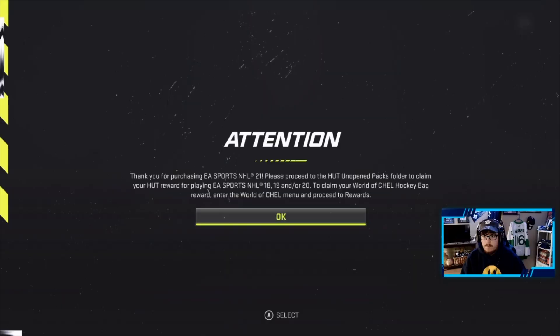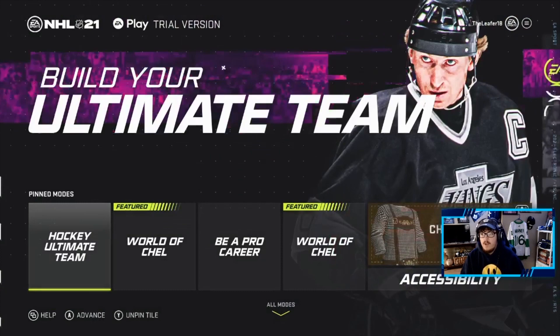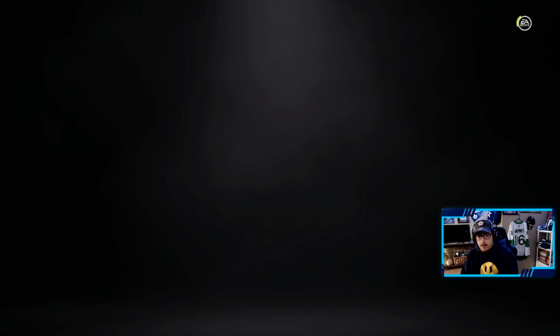We're gonna create our HUT team and have a huge pack opening this video, let's get it. We already have the attention notice — thank you for purchasing EA Sports NHL 21, please proceed to unopened packs and reclaim your HUT rewards for playing NHL 18, 19, and 20. Here we are, Hockey Ultimate Team with Gretzky right behind it.